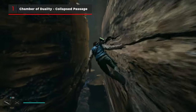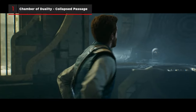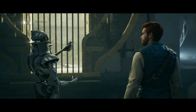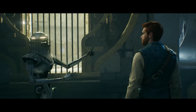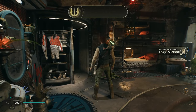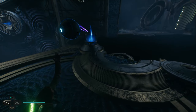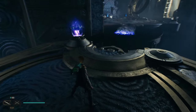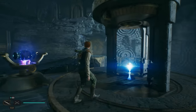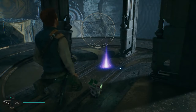The first Jedi Meditation Chamber is part of the main story. This is the chamber where you discover Z, and the tuner that will allow you to open all of the other Meditation Chamber doors on Koboh. Follow the main mission waypoints once you've rested in the Cantina to find the Chamber of Duality. You complete this chamber by throwing orbs into their receptacles to create bridges, before accessing the Force Essence in the small tower. This will give you the Resilience perk, which increases Kal's block meter.